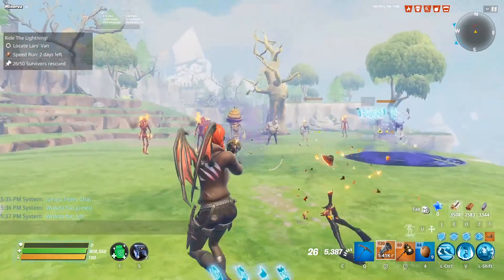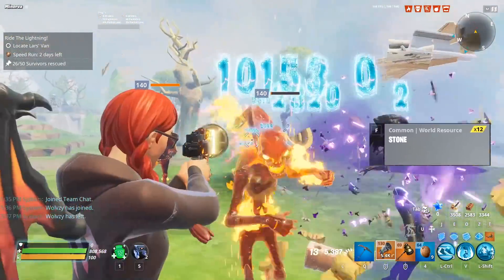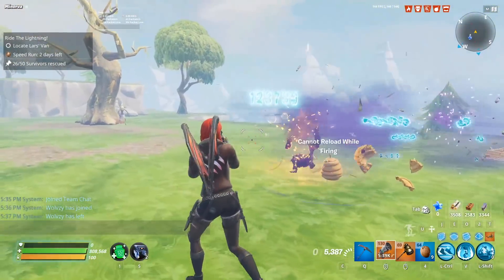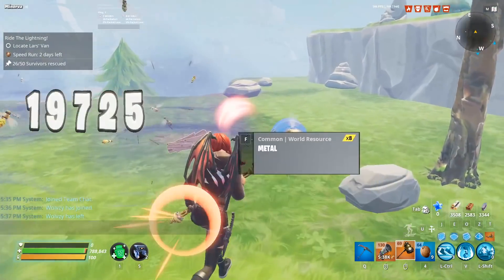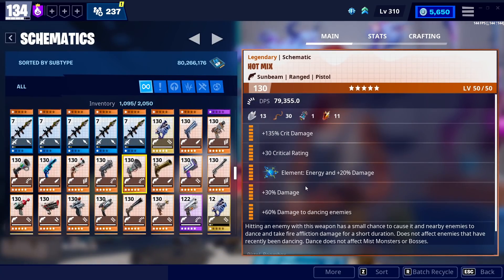The Hot Mix performs much closer to an SMG than anything else. It doesn't actually shoot fully automatic — it fires two shots at a time, and I think you can hold down the trigger. It'll pierce tons of enemies and be very, very strong. This is a great weapon to use a crit build on, just because it shoots two shots at a time, and once you get some enemies dancing, I think you'll enjoy it quite a bit.